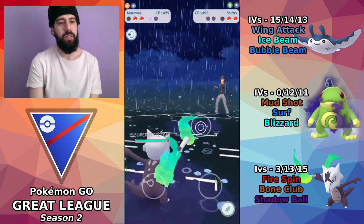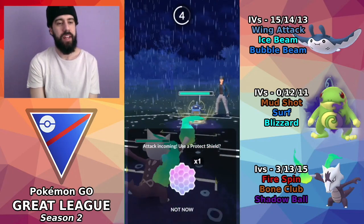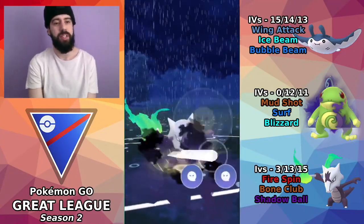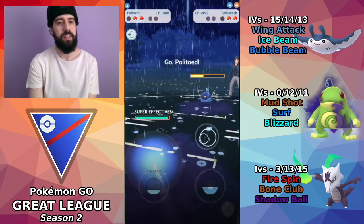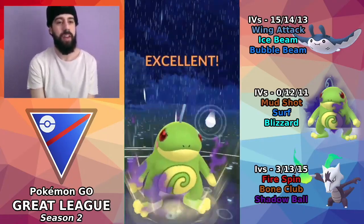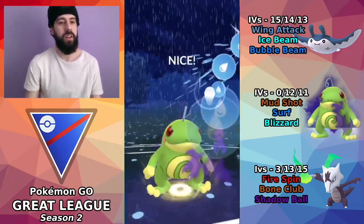We didn't get Ice Beam through but we do end up maintaining a shield advantage after that matchup. I bring out Marowak and because shields are down I'll be able to land this Shadow Ball. I choose to shield on the Whiscash though, and once I go for the Shadow Ball I'm going to switch out into Polytoed immediately — those Mud Bombs are going to hurt Alolan Marowak, so I don't want to be stuck in that matchup.